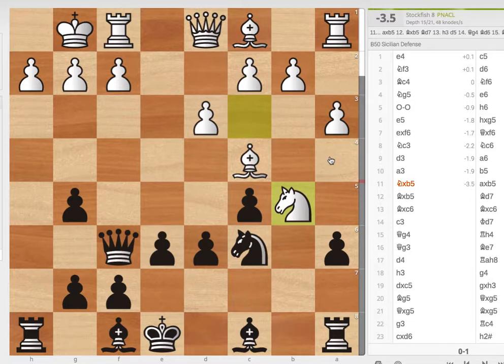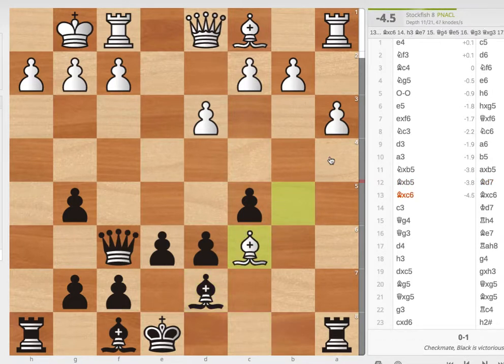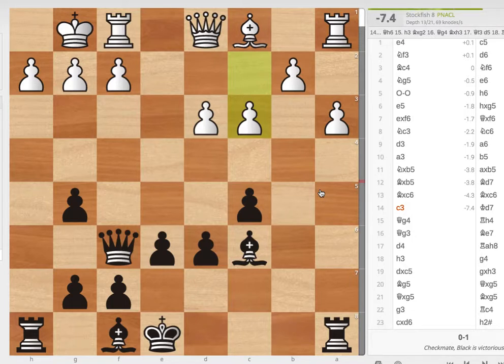I'm not sure why he took — that was just a weird thing he did. Anyway, I take the pin off, and then he takes my knight. That probably wasn't a very good move, because I gained this wonderful diagonal with my bishop. A bishop is generally stronger than a knight, and I have both bishops while he only has one. So that was pretty good.